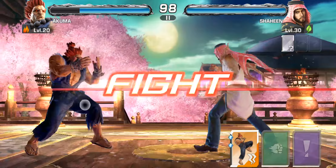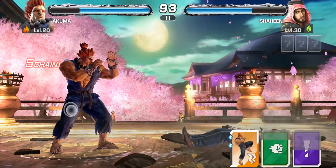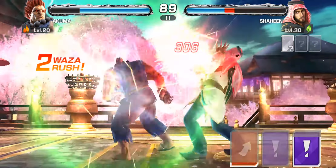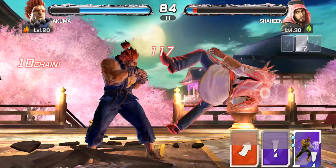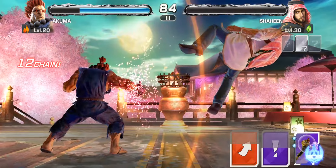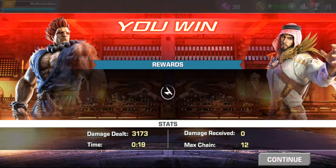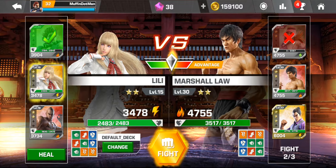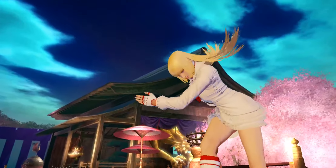You press your character to attack; if you're timed right you can do a stun. Combos are great — if you press a weak attack first you can do a launch move. And we win! That was quite an easy game.